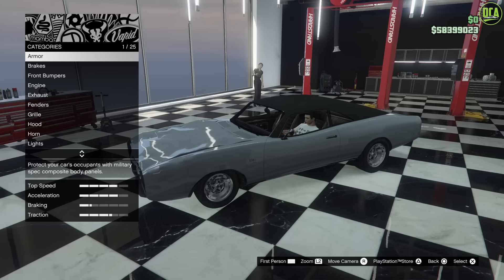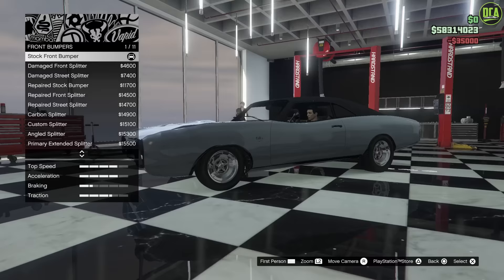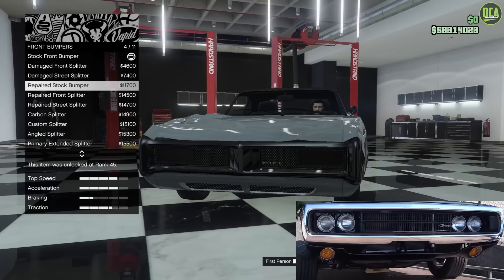As usual for these builds, I like to do full armor and performance mods. For the front bumper, you want to go with the repaired stock bumper — that's the one you want. Stock bumper is going to be the closest.